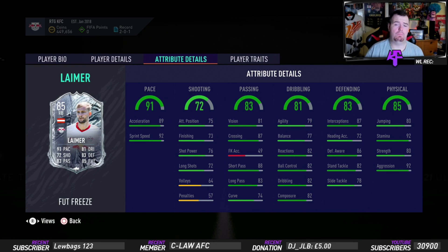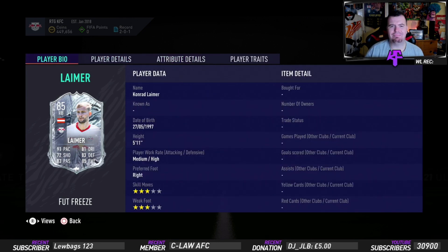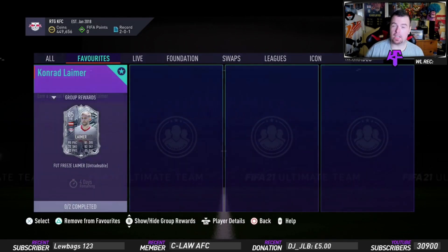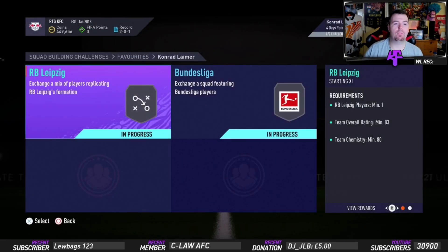Defending stats are unreal — interceptions 87, defense awareness 86, stand tackle of 82, slide tackle of 78. Heading accuracy isn't the best, jumping not the best either, but he is 5 foot 11 so you can get away with it. Stamina of 92, strength of 80, aggression of 92 — this card is saucy, that's all I'm gonna say.